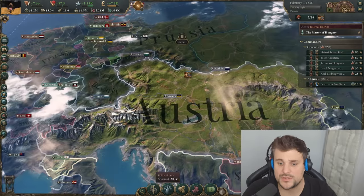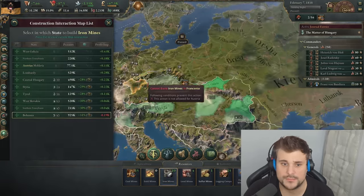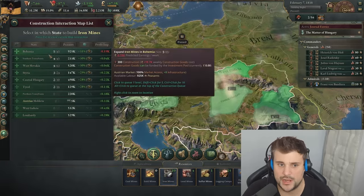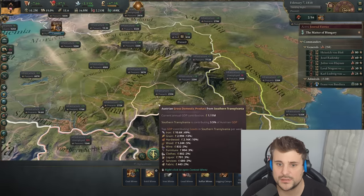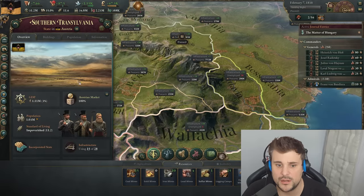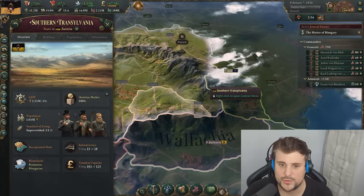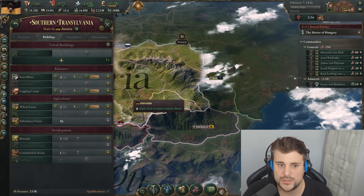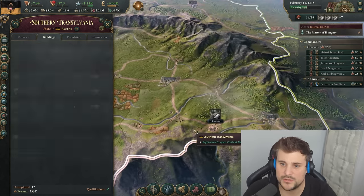Next up, we need loads of iron. Go into production lens, resources, iron, and look for regions that are already producing iron. We've got Bohemia and South Transylvania. Let's have a look at Southern Transylvania — the overview shows lots of potential expansion opportunities because the infrastructure is quite broad. So we'll start producing some iron mines here and produce 10 to keep a close eye on it.